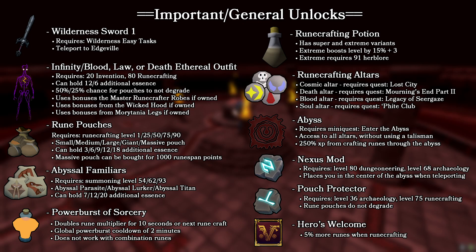In terms of quest unlocks, the only one I would say is pretty much a hard requirement is unlocking the abyss, but thankfully it is only a mini quest. You're going to have to go through the abyss for the most part if you want to make any decent money. For runecrafting altars, the only one that matters a whole lot is the blood altar. The soul altar can make some money but it's a lot less than active runecrafting. And if you complete Hero's Welcome, it's a flat 5% more runes across the board for everything you make, which is really useful.